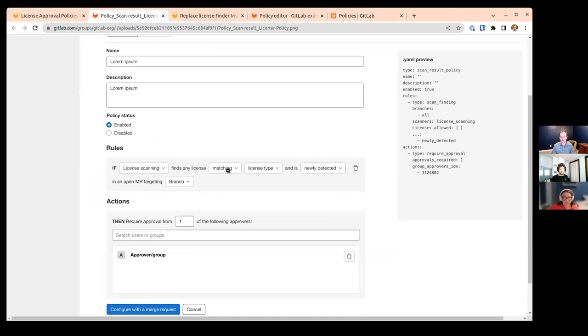You can either require approval when specific licenses are found, or you can change the matching dropdown to 'accept.' So you can say: find any license except licenses A, B, C, and D. Essentially you can go on an allow list or a deny list — you can specifically deny certain licenses, or flip it around and say block all licenses by default and only allow the defined licenses you've outlined.